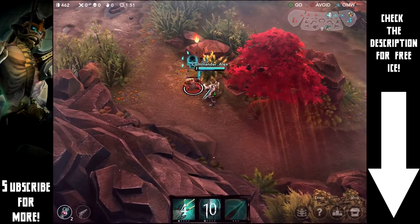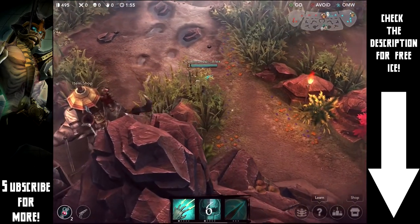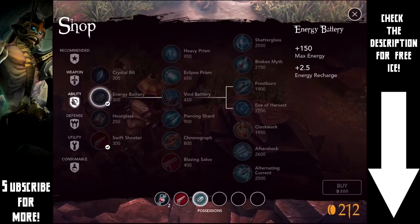We can take out that monster no problem and move on to the final one at the bottom. That's us going through all of our jungle camps.